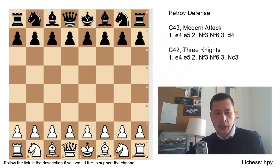Hi everyone, Stjepan here. With today's video I'm going to finish the series on the Petrov defense, and after that we are off to the Scotch. Today I'm going to cover two sidelines for white, with which white can avoid taking the pawn on e5, which is the main line and by far the most common move.